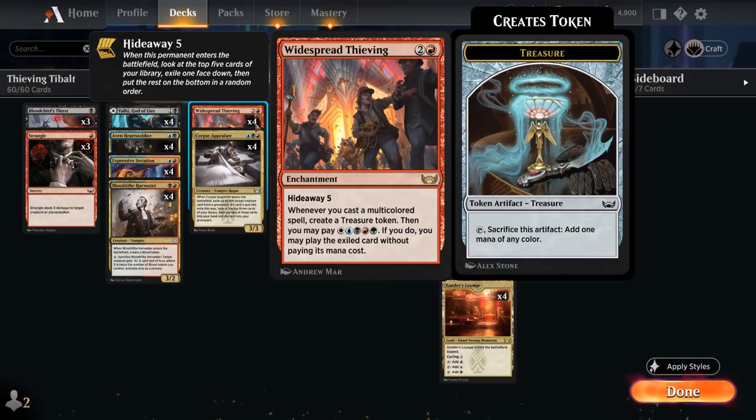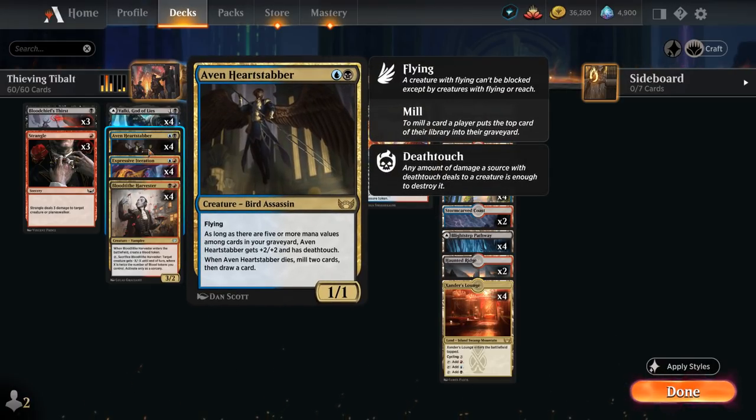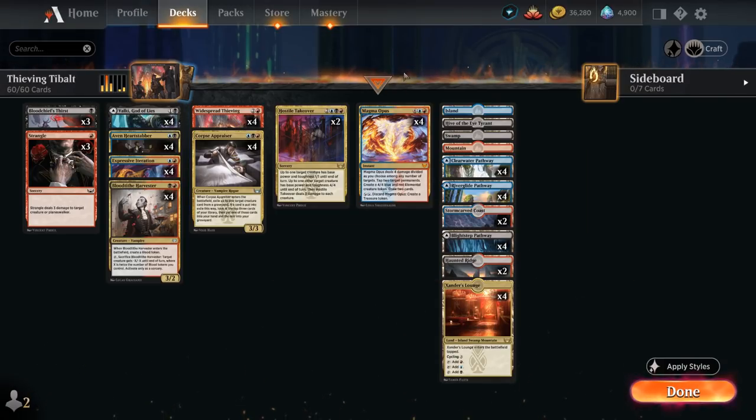Whenever we cast a multicolored spell we get to create a treasure token, and then afterwards we can pay 5 mana — one of each color — and if we do, we can play the exiled card without paying its mana cost. Widespread Thieving is an interesting mana engine in a multicolored deck, and we can enable it as early as turn 5: turn 3 play Thieving, turn 4 play any of our multicolored cards, and turn 5 if we play a 2-mana multicolored spell we get to make another treasure token. Two treasures plus 3 mana lets us pay the 5 to play the exiled card for free — which may include a Magma Opus, the powerful 8-mana instant.